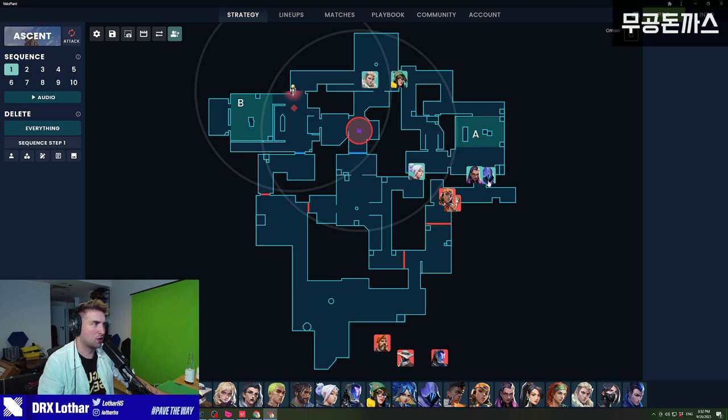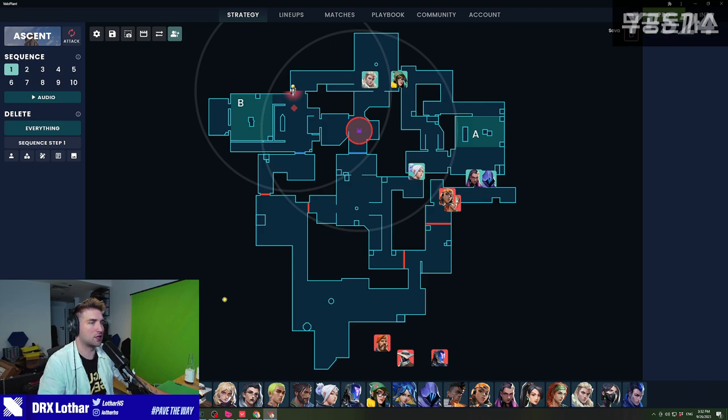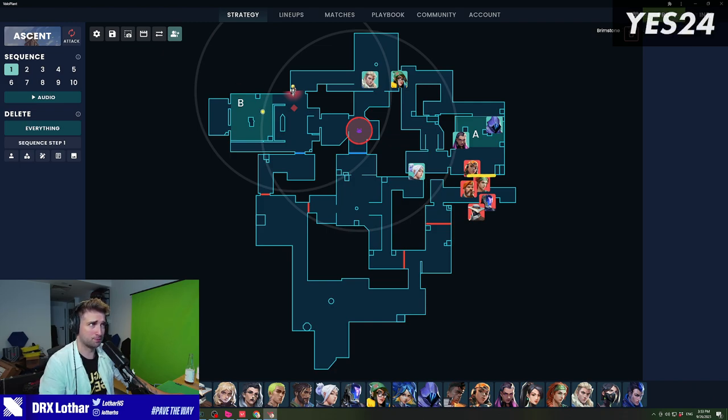Meanwhile, the players from A main are still there holding the fort, not being attacked. Maybe they used a Paranoia, a blind, killed one person or went one-for-one, but they're still standing in those positions. That means the execute didn't happen, so the rotations from B to A were not needed. The most important thing to understand when holding the other side of the map is that you shouldn't leave as an anchor until the line of sight is being used by the opponents as an execute. Once players are crossing that barrier line, you are almost 100% certain this is an execute.